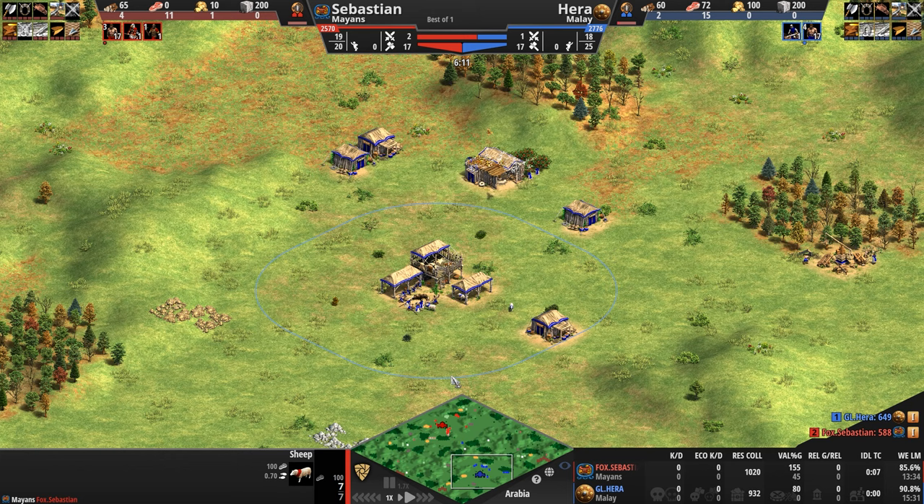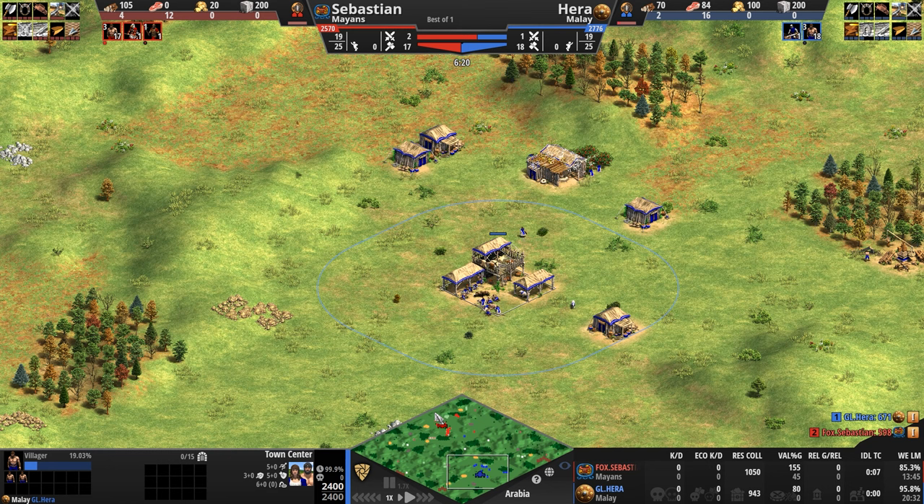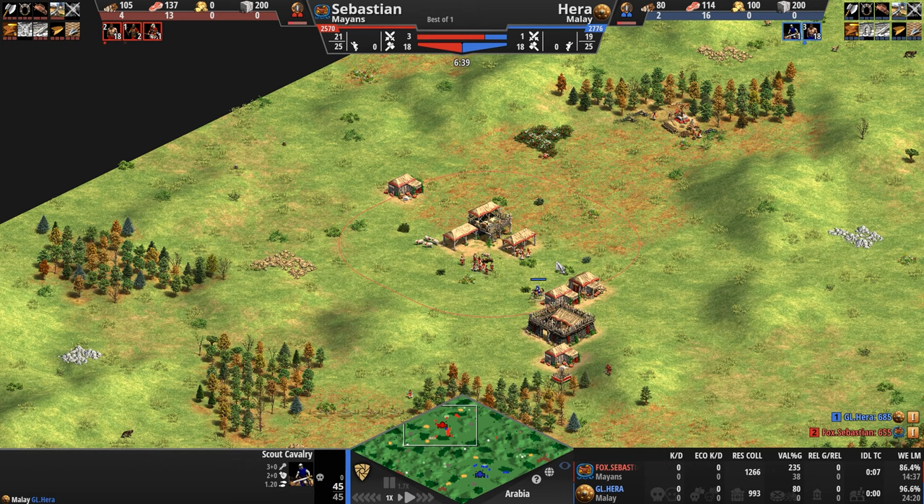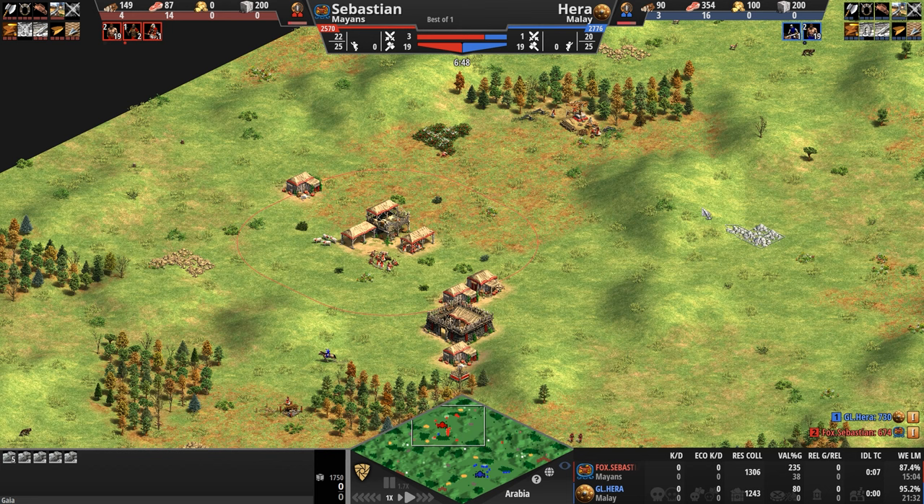Those are the two civilizations, both players sitting at 17 villagers apiece, a few more queued up for both players, as they continue to eat their way through the Dark Age. A good time to take a look at their bases as Hera discovers the Mayan base. Primary gold off to the side, not on the attack path. Primary stone as well, although a little bit more exposed. The gold is protected by three forests — Sebastian's got four forests nearby.